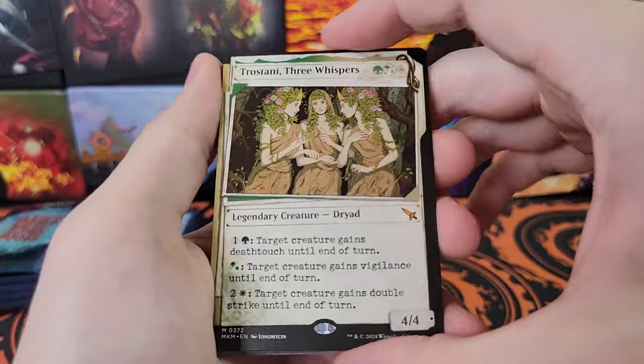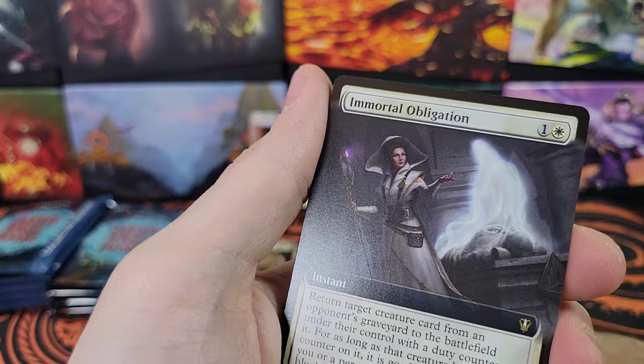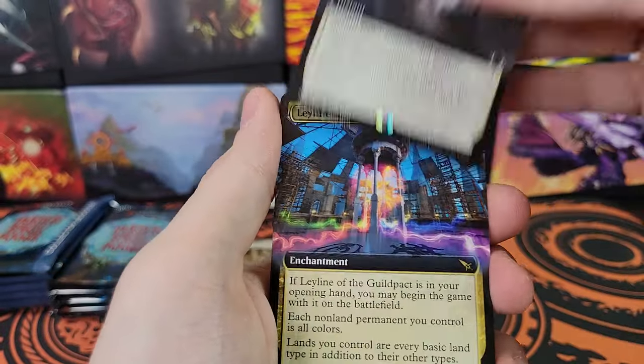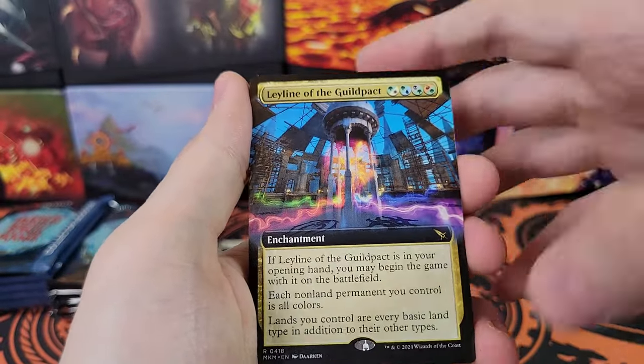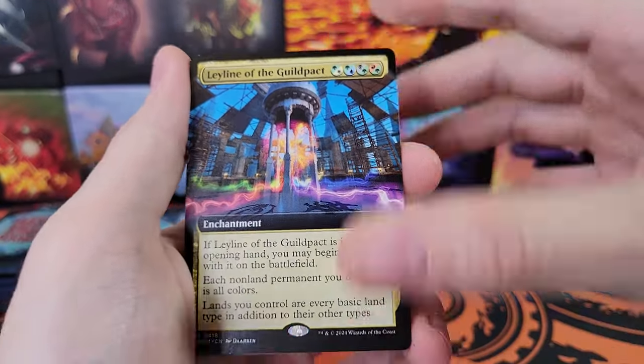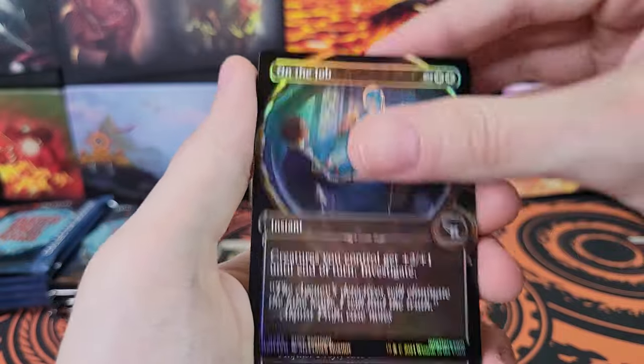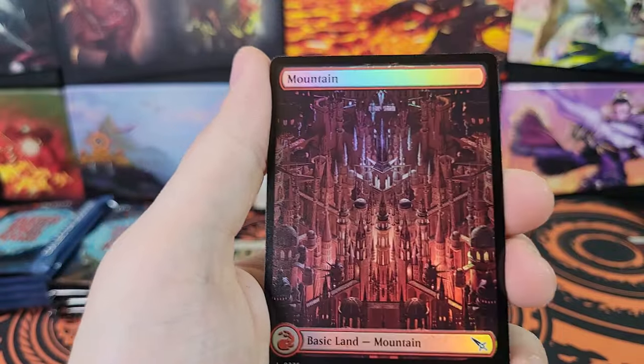So it seems it's not guaranteed. Wow, a double mythic pack also. Trostani - very cool. It looks like it's not guaranteed because our second box did not have an invisible ink card, but we are two for three. Leyline of the Guild Pact. Pyrotechnic Performer on the job. Auspicious Arrival.